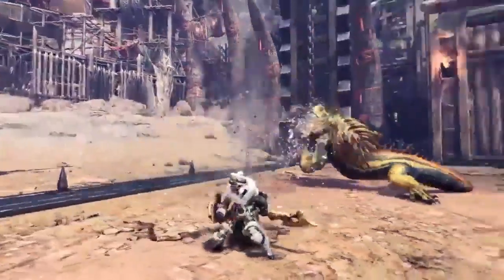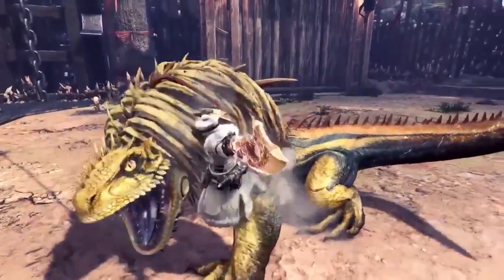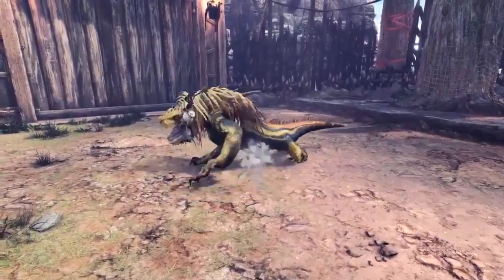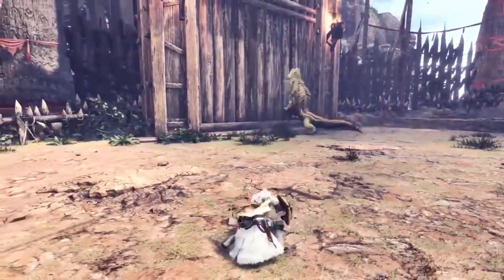Iceborne introduces the Clutch Claw to the hunter's arsenal. Rappel onto a monster and attack it to make it drop slinger ammo or soften up its hide. Softening up the monster lets you do more damage with subsequent attacks. Use your slinger reserves to send a monster reeling into your surroundings for a chance to attack.